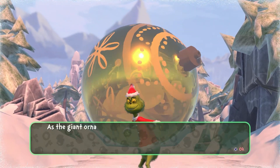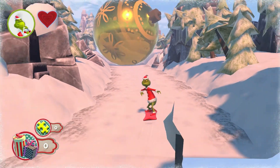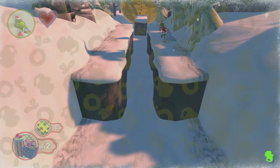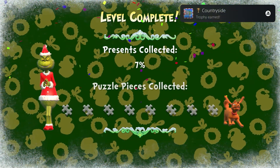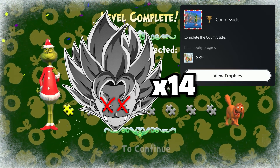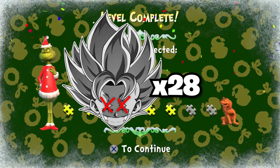After growing Grinch's heart, we finally reached the last level in the countryside. Not much change here, but the snowball turned into a huge ornament. We did what we do best and cleared it easily, and got the trophy for clearing the countryside. With a total of 14 deaths added to the counter, that sums up to a total of 28 deaths.